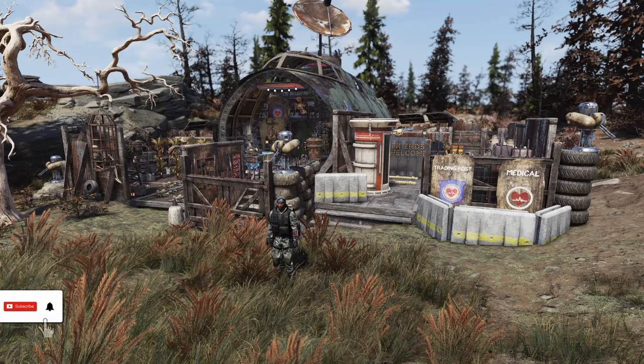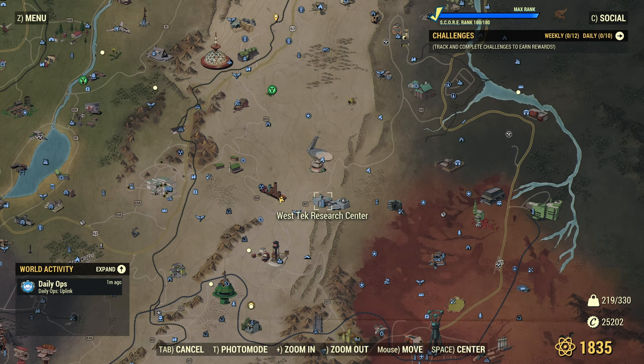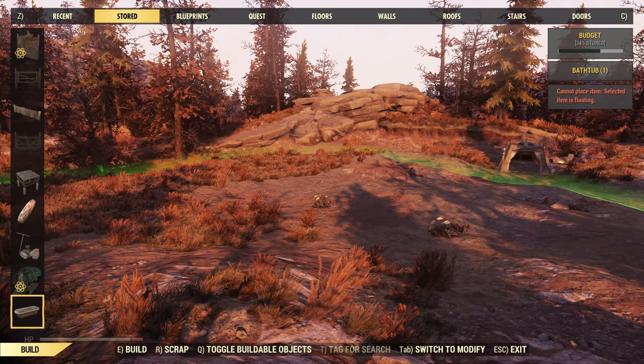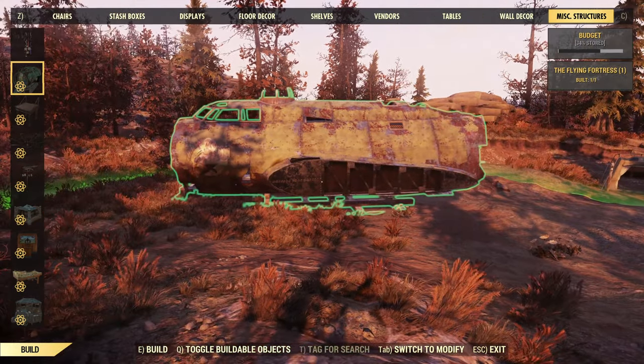So, one Flying Fortress build — pretty fun this one. I quite like the whole crash plane look; it makes for a good survivalist type camp. As you can see, we're smack in the middle of the Savage Divide today, just near Emmet Mountain Disposal. The little truck icon on the map is the easiest way to find where we are. We've got West Tech, the National Isolated Radio Array, and White Spring over there — a nice central location, easy to find. There are some interesting bits of ground and a nice open flat area, so plenty of options.